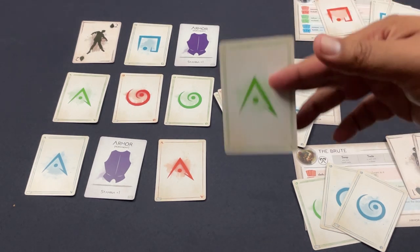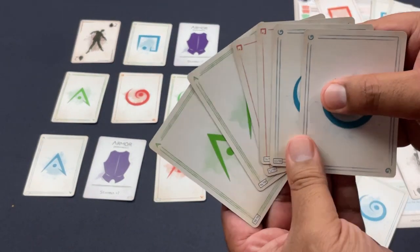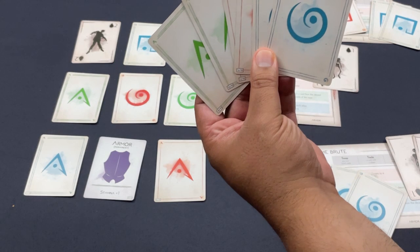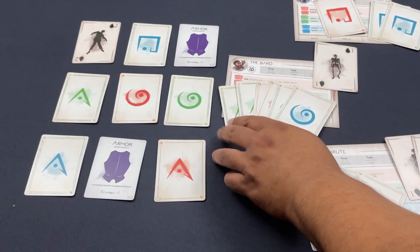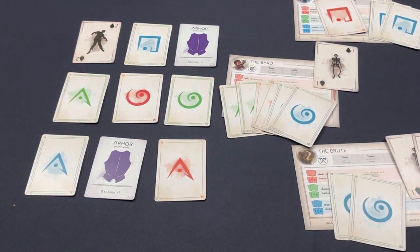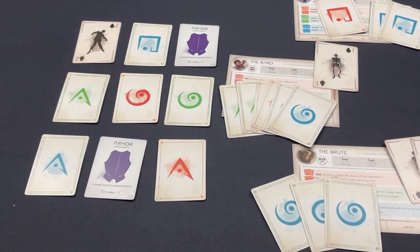The Bard's upgraded green power — Charm — is excellent: choose a wound type, and all players may discard all wounds of that type. Setting that up would reset the Brute and heal the Bard. I'll set up the Brute to discard a card and get his banish power going. The Bard is really carrying the team — lots of thumbs up. Love this game!